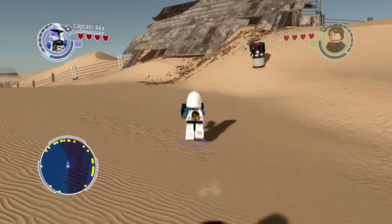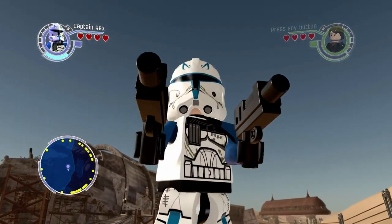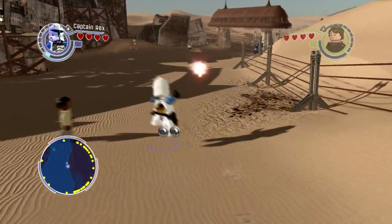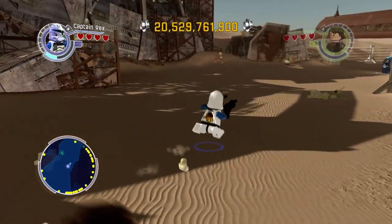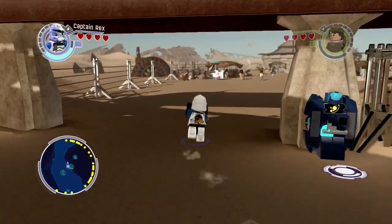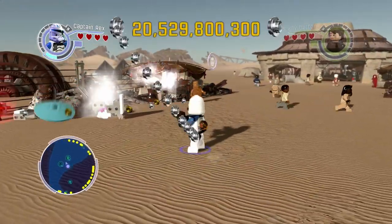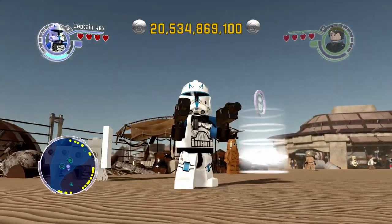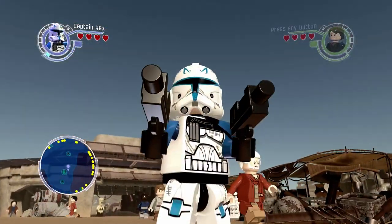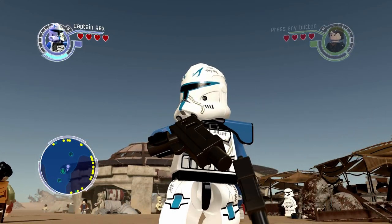Captain Rex was created for the show, and I always remember when they announced it, one of the first characters they showed off was Captain Rex. It was explained that this was going to be a fan favorite — a character that was going to show up a lot. I remember the night the action figures were released they had a big event, and I didn't know anything about Captain Rex at the time. I wasn't sure if I should pick up his figure, but sure enough he ended up becoming a fan favorite and a favorite of mine.